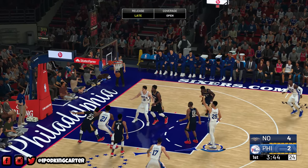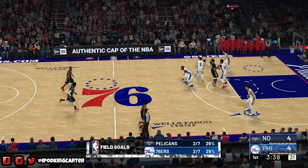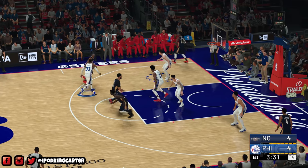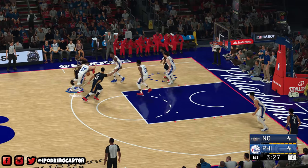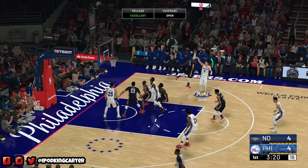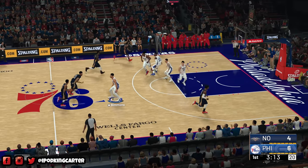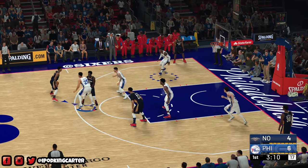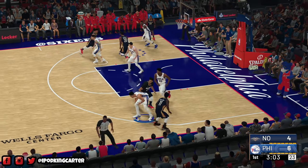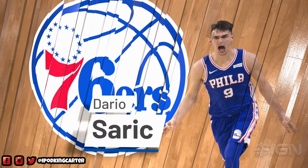Ben Simmons hits a little in-and-out pull-up jumper from mid-range - late release but wide open, so I respect the make. Good screen action, Covington sliding, and okay that looks like a bump still - bump stills are still in the game 100%. Sarge Green pull-up off the backboard, I like that. Bump stills - it looks like we're never gonna get those taken out of the game. There's a clean pick right there, and they should have kicked it to Ben Simmons for the alley-oop, but I like that strip by Simmons - a really nice strip.